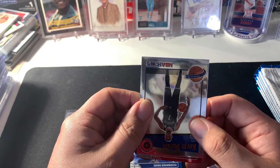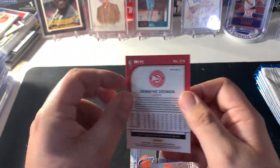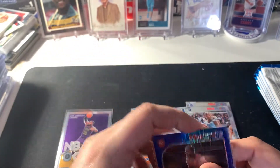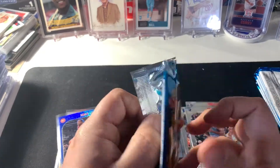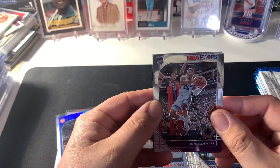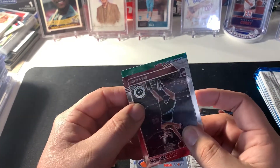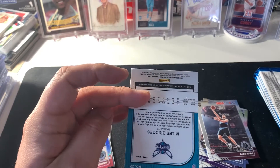Dwyane Wade — that is numbered out of 99, as you can see, 40 out of 99. We got Kent Bazemore, Dylan Brooks, Dean Wade — looks like a green — and Miles Bridges, not numbered.